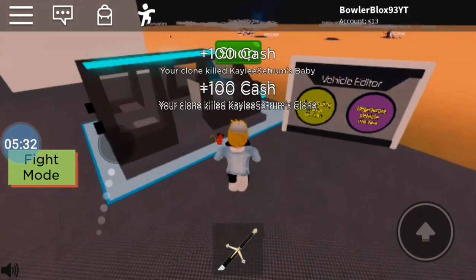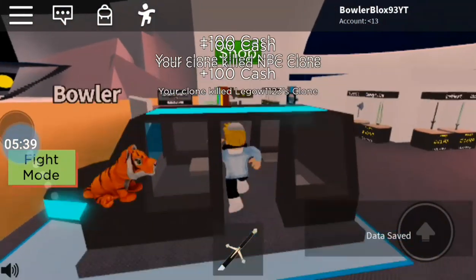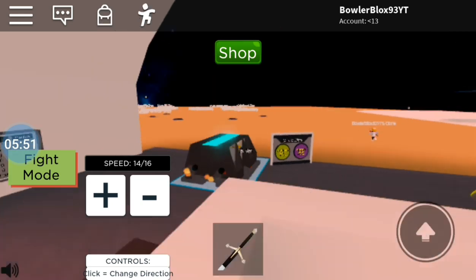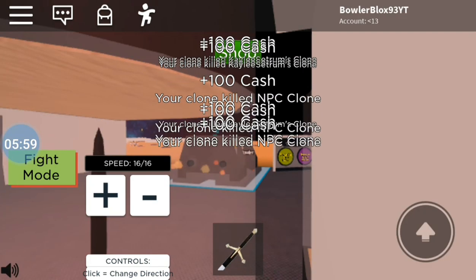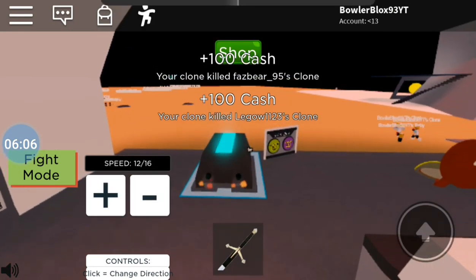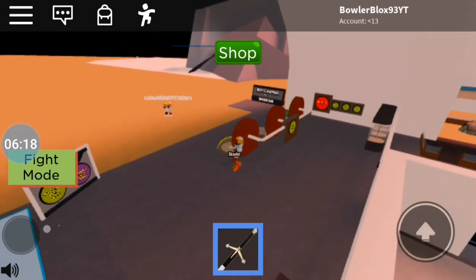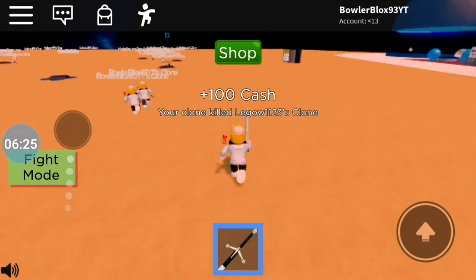Oh wait, what is this — a vehicle editor? This is cool — can I ride this? Click to change direction. Go straight, go up — what the heck, I don't know how to use this. That's fine — I also have my guy now. Let's go attack with these two guys. I'm gonna attack with them and hopefully do some damage.